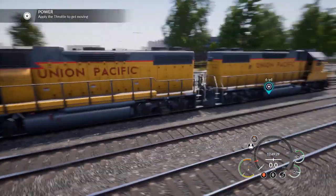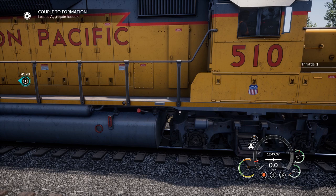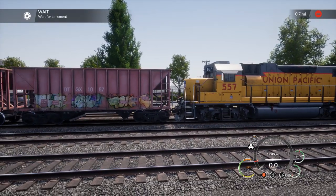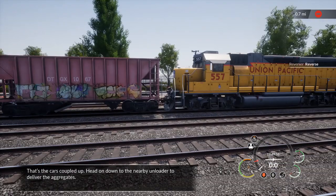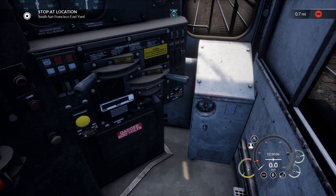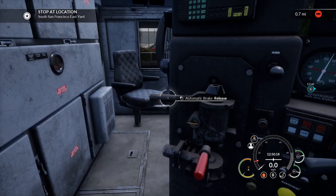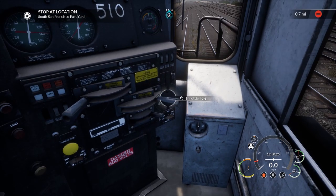If I could remember what the keys were to make the throttle go up - throttle one. Just one ought to do the trick. There we go, we're going to car port. This is a view. Clunk - we have arrived. Turn the throttle back off again. The car's coupled up. Head down to the nearby unloader to deliver the aggregates. Bang that into forwards. You're off, you're idle, you are released. We'll hit the alerter, let everybody know we're alert. Let's roll.